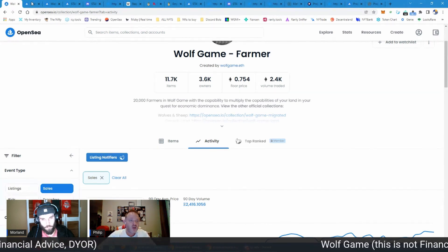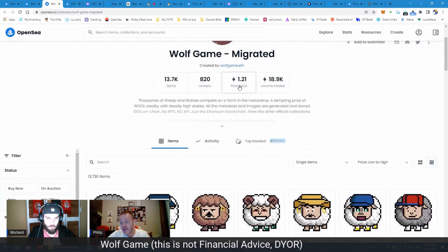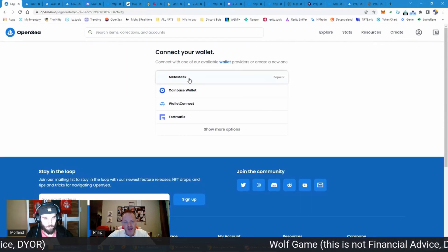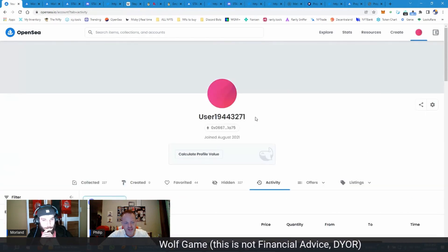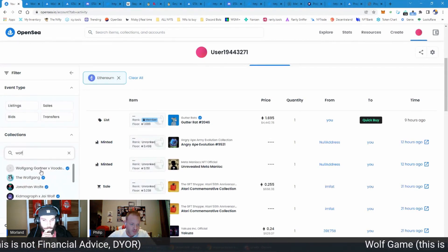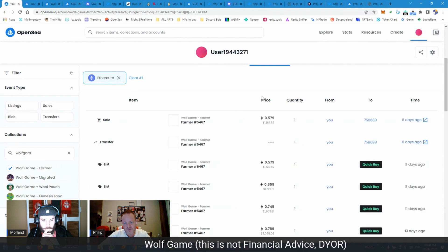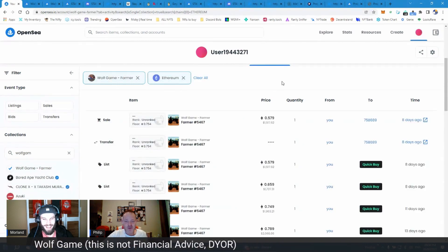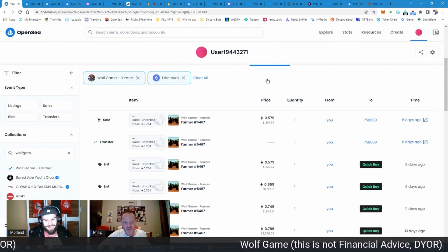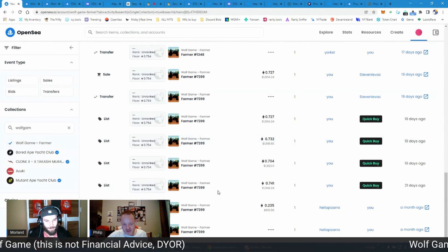You can do the exact same thing with the actual Wolf or Sheep — I bought a Sheep at 1 ETH and sold it at 1.45. Let me just show you my trades properly by filtering by Wolf Game Farmer in my wallet. That noise in the background is a Hadeda Ibis — a bird we have in South Africa that everyone hates because it makes the biggest noise and wakes everyone up. So here are all my trades on Farmers.